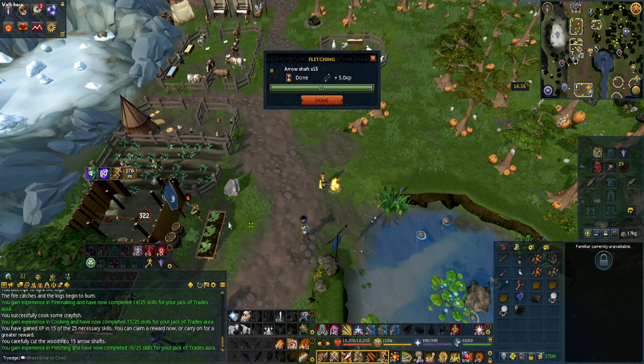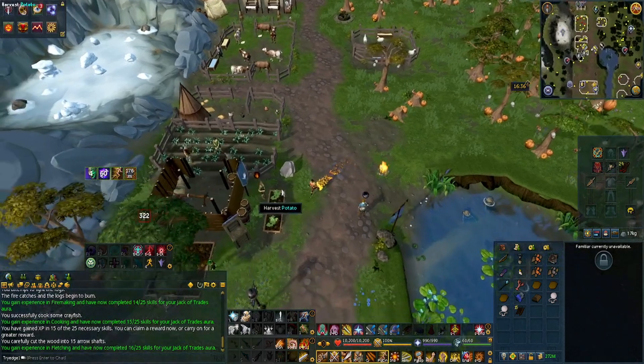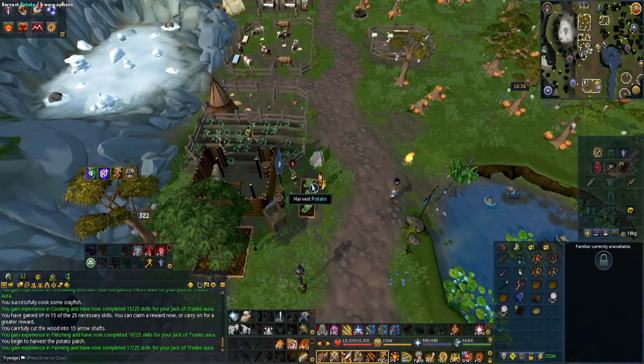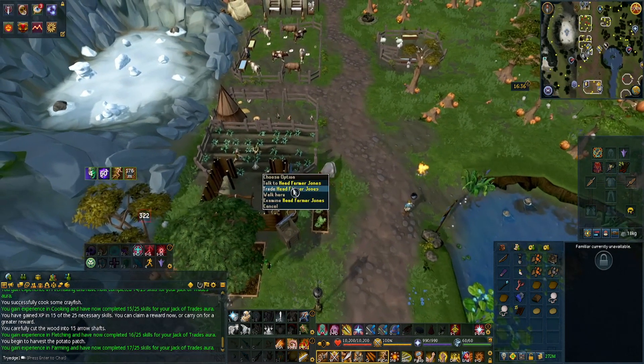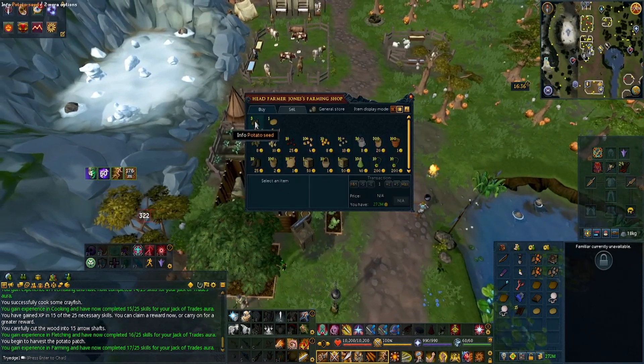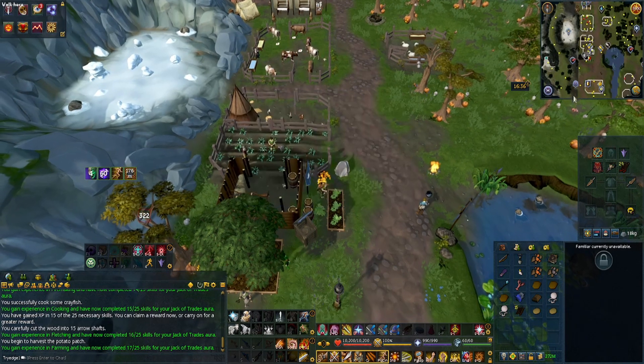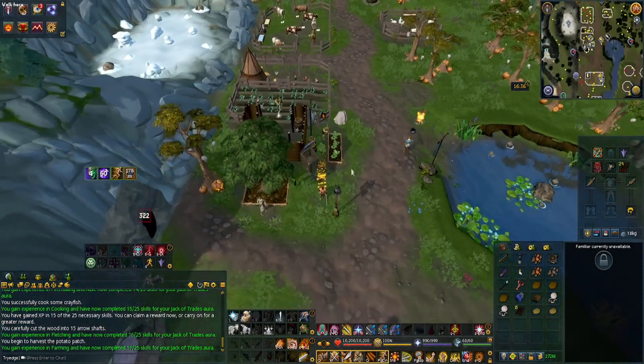Right here, depending on whether you have weeds or a potato, you just want to harvest it. If you run out of potato seeds, the NPC gives you enough to do it, so it just depends on what you feel comfortable with.